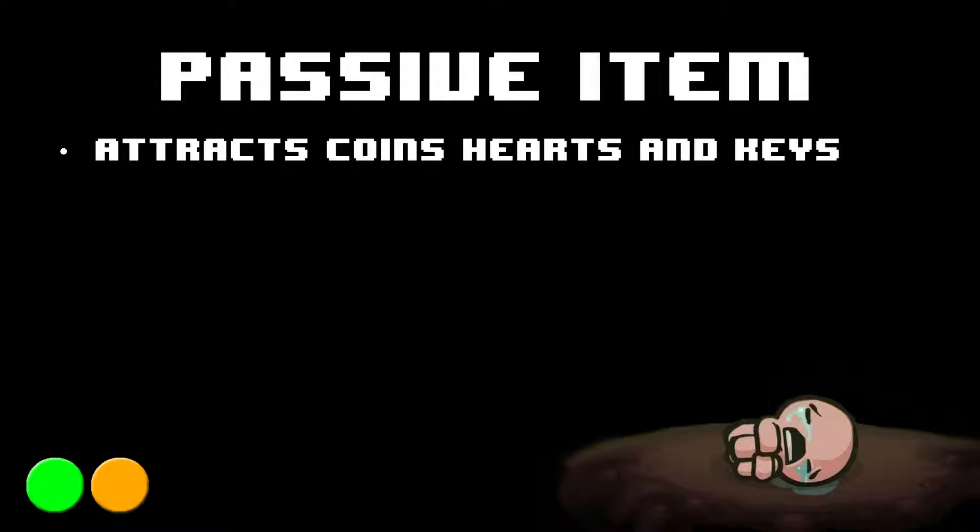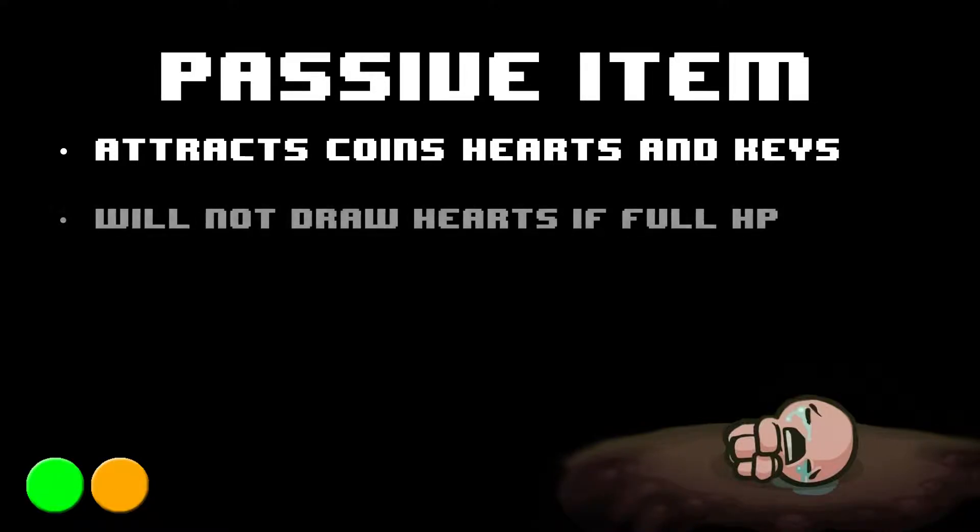This actually allows them to cross pits. Now if Isaac is full HP, however, he will not draw hearts. This includes other hearts, such as eternal hearts.